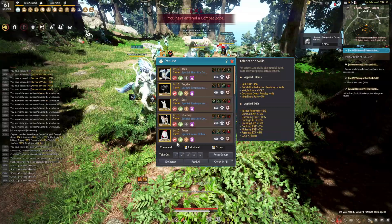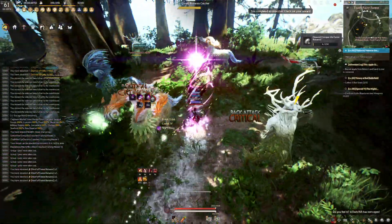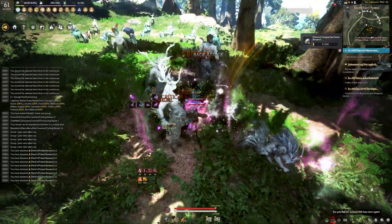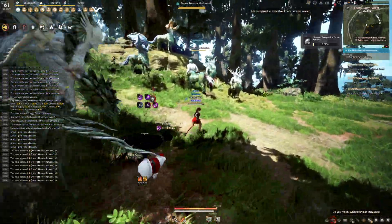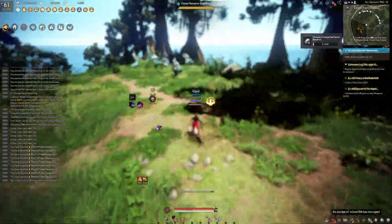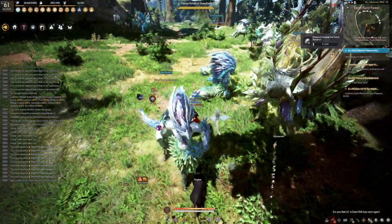I kill these guys over here, then this pack. I usually pull these guys and those guys over together and kill them. Then I go down here, group all these guys together and kill them, then over there kill this main pack.